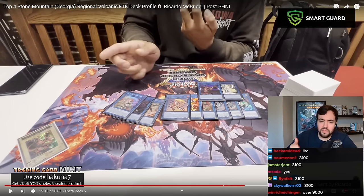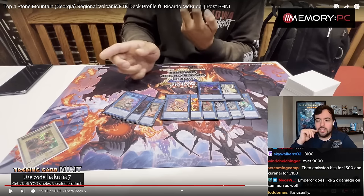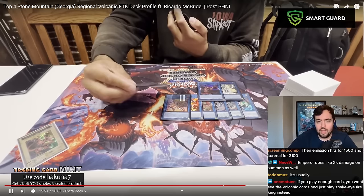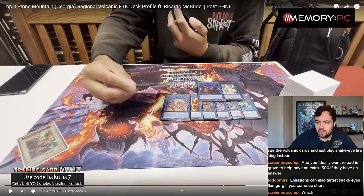So the damage math: you do 1,000 from Greater Inari Fire because of the bomb token having 1,000 attack, plus 500 when you destroy the token, and then 2,500 from Emperor — that's 4,000. Then 1,550 from Emission burning for half of Emperor's attack. Then 3,100 from the Spiritual Fire Art trap when you tribute Emperor. And Emission burns for 1,550. So that's 8,650 damage in your standard line. In case your opponent has Cosmic Cyclone — that costs them 1,000 anyway, and you can make up for the lost damage with Scattershots.